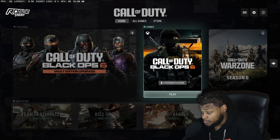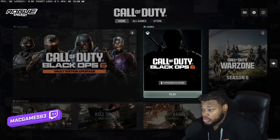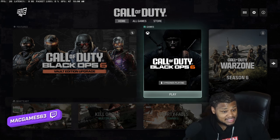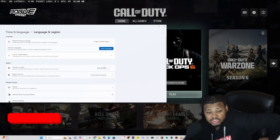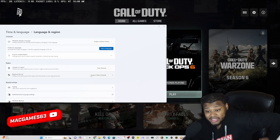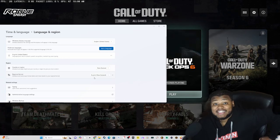For PC users, here's the last step. Go to Region Settings. Under Country or Region, change it to New Zealand. I also changed my Regional Format to English (New Zealand). Click Save, restart your PC, and you're in — let's get it rocking and rolling!